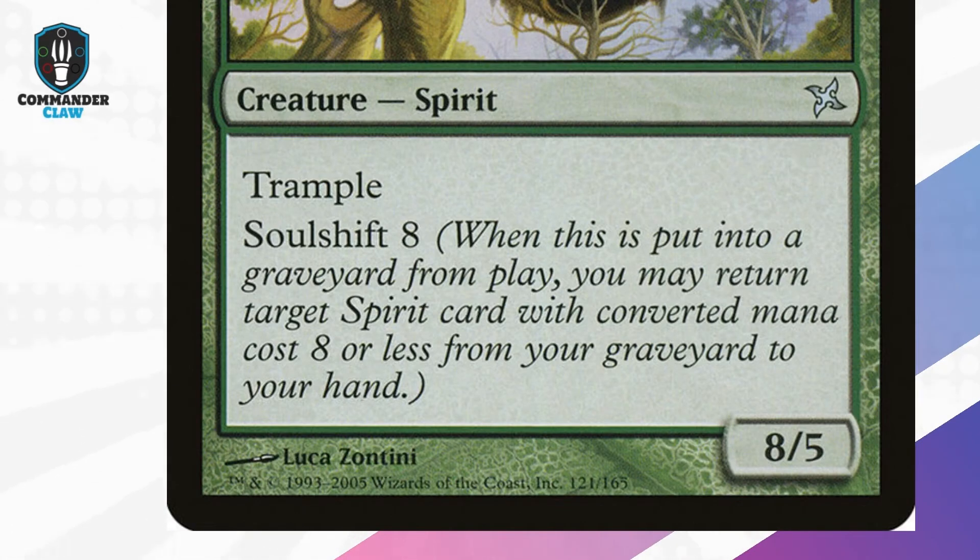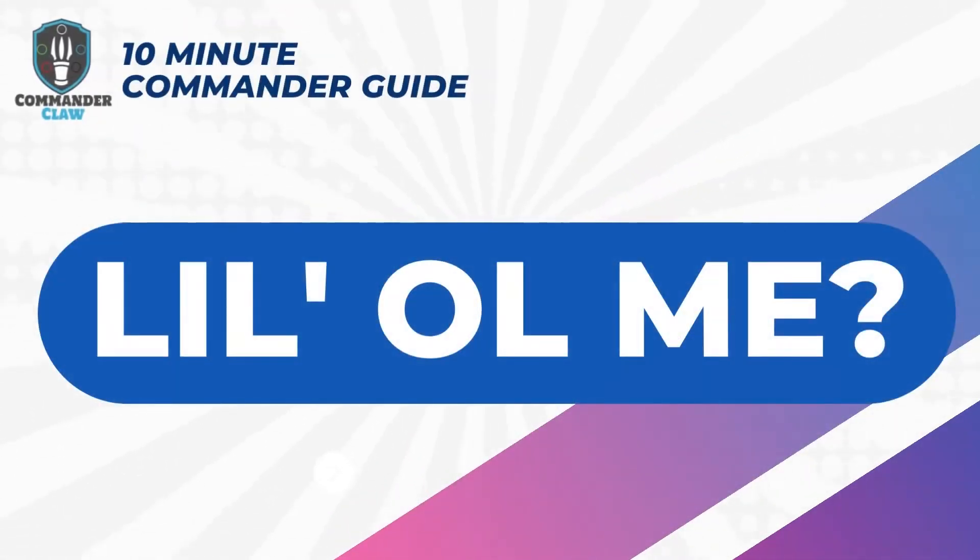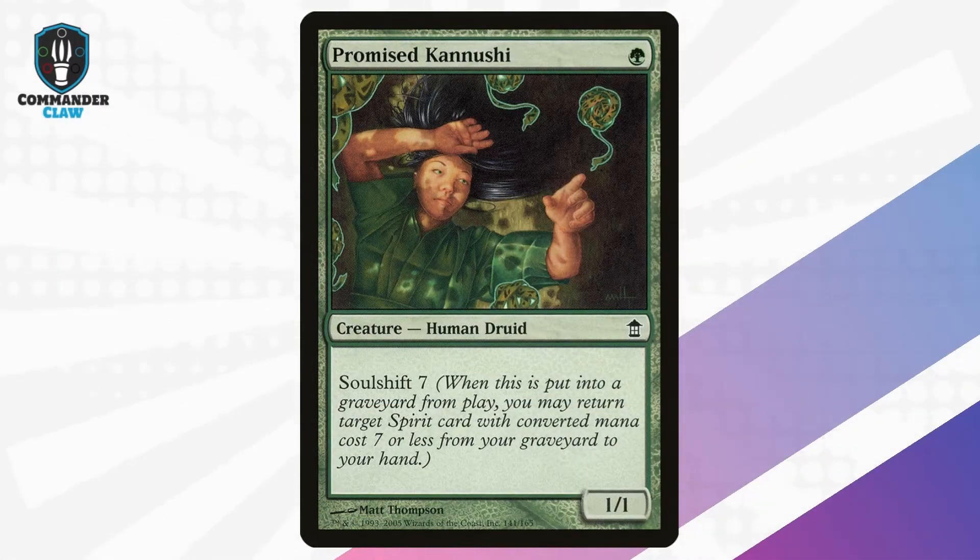Returning to the spirit creatures, Body of Jukai is a towering 8/5 tree reincarnation and is a symbol of the Jukai Forest from the Kamigawa lore. He is one of your premier Soul Shift creatures at Soul Shift 8 — he can return 8-CMC Myojins to your hand. He's a top priority to cheat into play with reanimate spells.